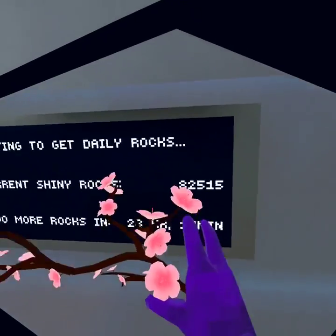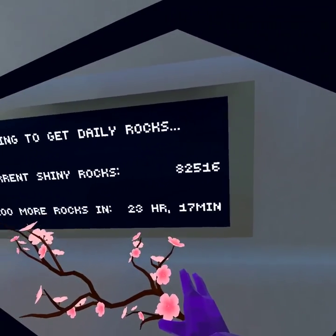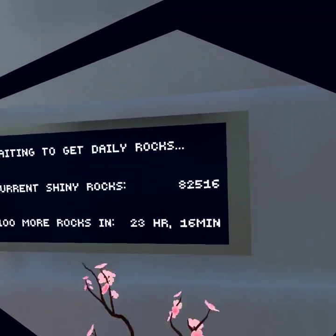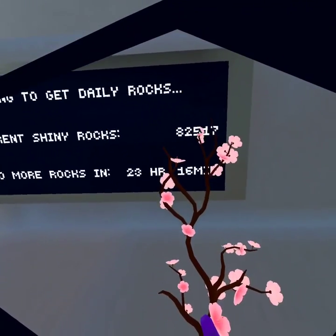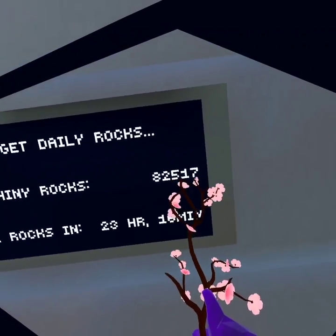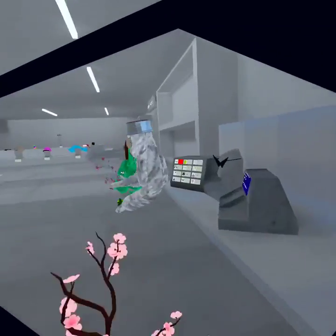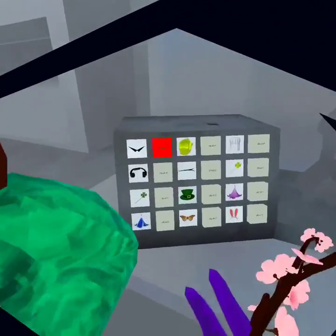You start with 100,000 shiny rocks. See, it's going up — look, it'll go up to 18 soon. Then you can just buy everything.